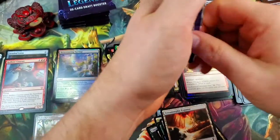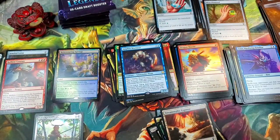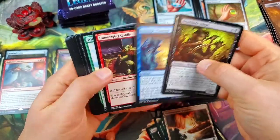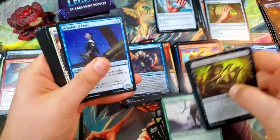What is our mythic out of this side going to be? Are we going to get another mythic — is it really one per stack, three per box? Rummaging Goblin. Finthorn Elves — very nice.